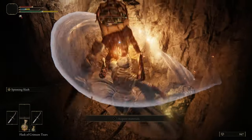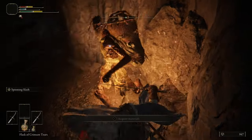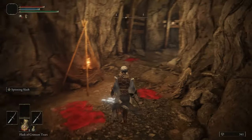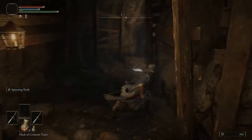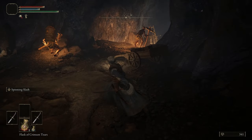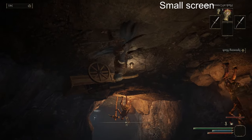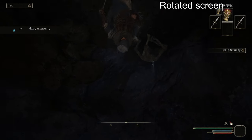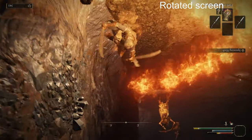I wanted to get maybe a level or two before fighting Margit, as well as getting a bit more practice with some of the effects. Stopping by one of the easy caves, I get to see a couple new effects. First was the shrink screen effect, which isn't too bad as long as I get close to my monitor. Later on in the cave, I end up getting the rotate screen effect, and this has got to be one of the worst effects I've added, probably second only to outright closing the game. If this happens in a boss fight, I'm cooked.